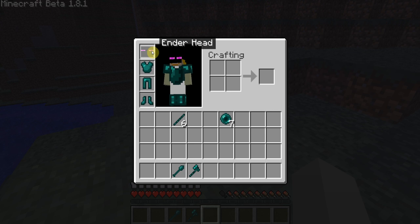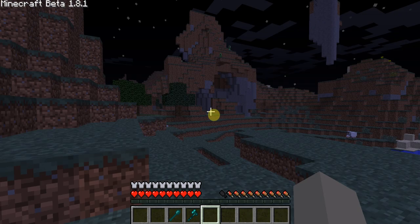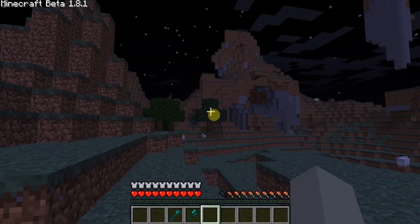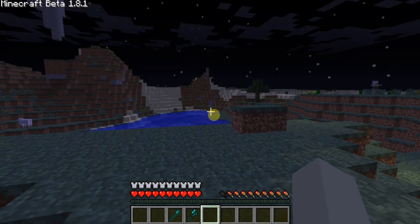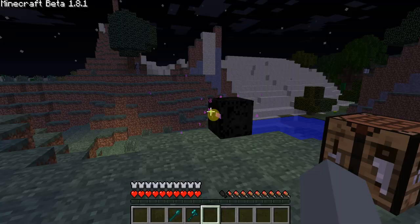Let me explain what this does. This is actually supposed to help — you know how you wear a pumpkin and the endermen don't come after you? Well, this is exactly what it is supposed to do. It is not currently working, but hopefully this will get fixed soon, because this would be a really awesome function. Even if the ender pearl is used for teleportation — which I'm not sure if you guys knew that, that is what it's going to be used for — it would still be an awesome thing to make the ender helmet out of.